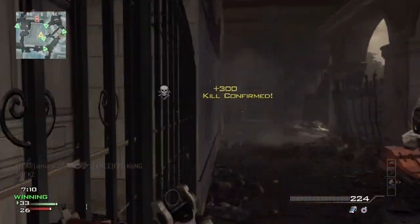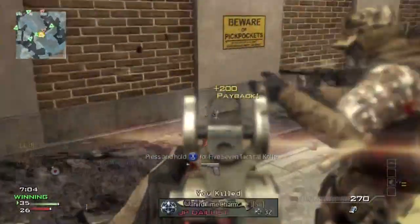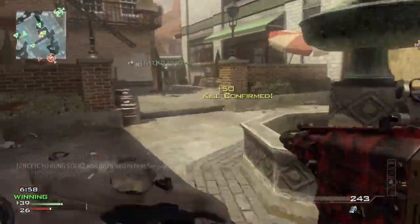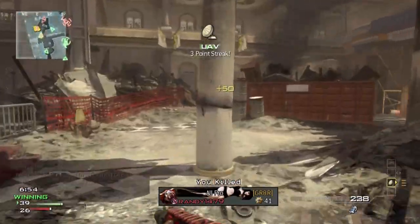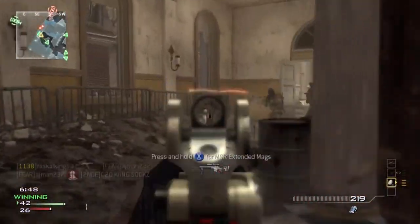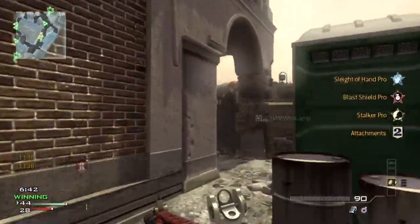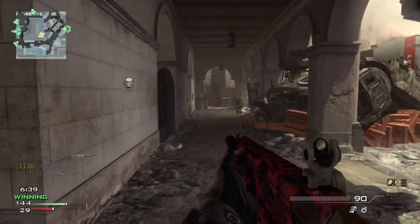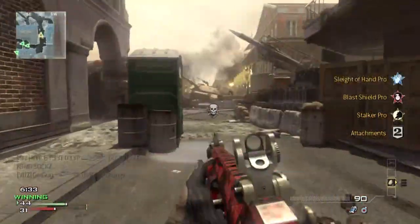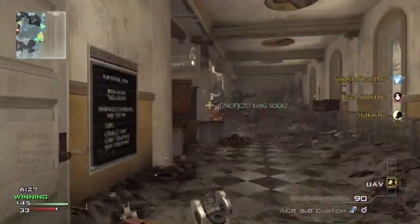Getting those dog tags is most important — it's all about helping out your team. That was some nice teamwork right there, we all went right through that hall full of enemies. I should have thrown a grenade when I saw the whole team, but I didn't think about it. I thought extended mags would come in handy but obviously that didn't work out there.